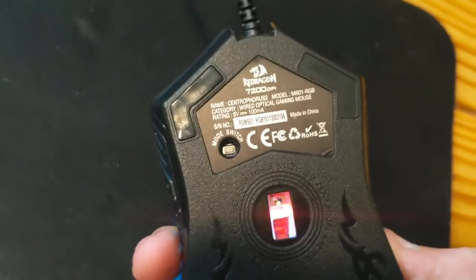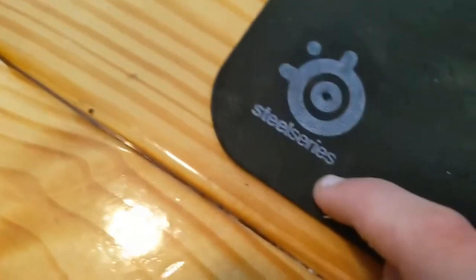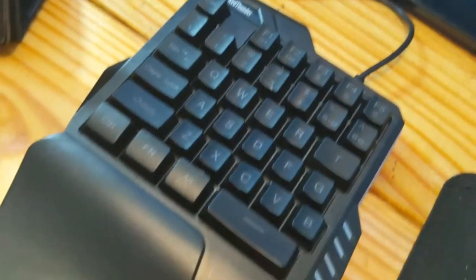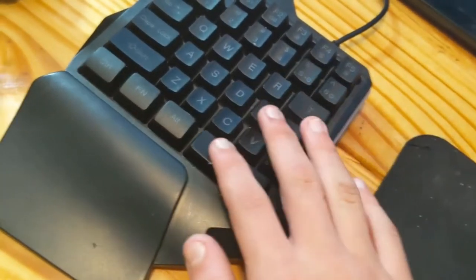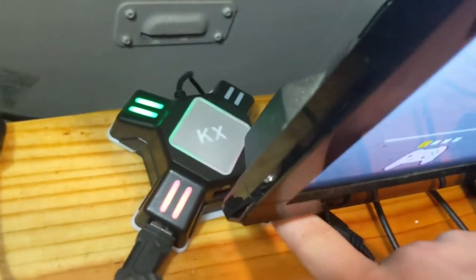Then I also got this old Rubik's cube right here. Then I got my mouse — Red Dragon, 700 DPI. I got my mouse pad. I got my Red Thunder 35% keyboard — the lights do work but I don't know why they're not working right now.